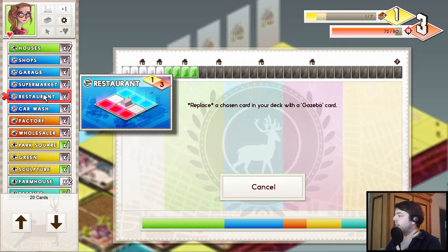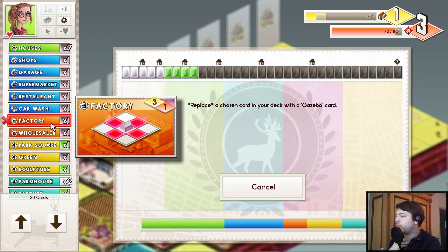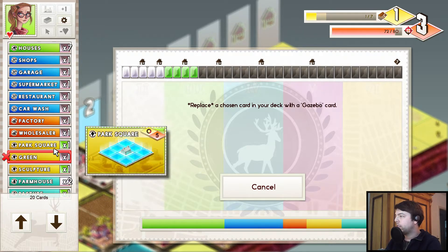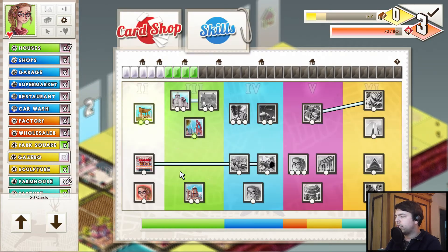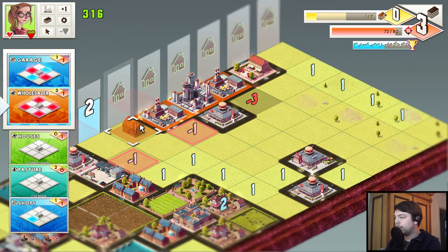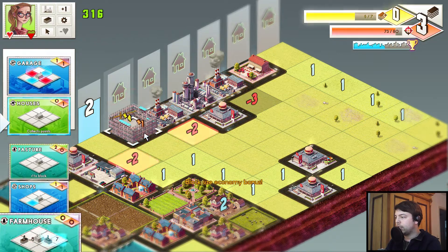Hmm, one of those I think. Actually no — let's replace the green. Yeah, we just upgraded the green to a gazebo. Is that a good idea? Not sure. Yeah, let's do that — might be good. Garage and wholesale — where can we put that? That's bad. Let's put it here, that sounds like a good idea.